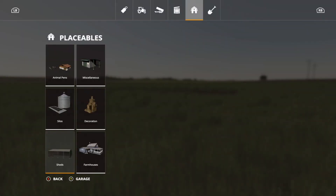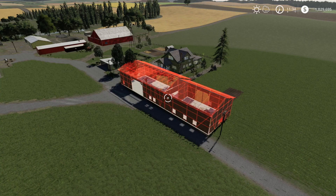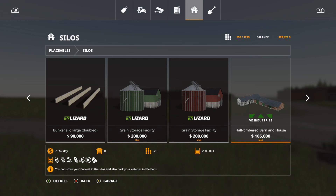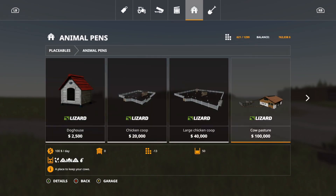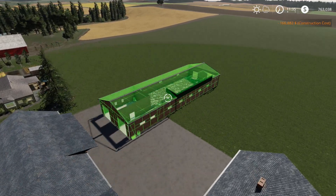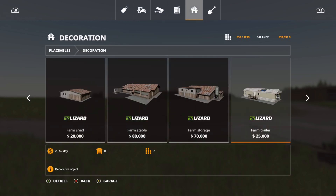Now for the placeable buildings. First is the Half Timbered Building Set. The half timbered barn is 95,000, 20 slots. The half timbered barn plus house is 165,000, holds 250,000 liters of crops, 28 slots. In the animal pens section, the half timbered pig stable is 125,000, holds 25 pigs, 18 slots. You can place them right next to each other. Three buildings in total — really nice models.